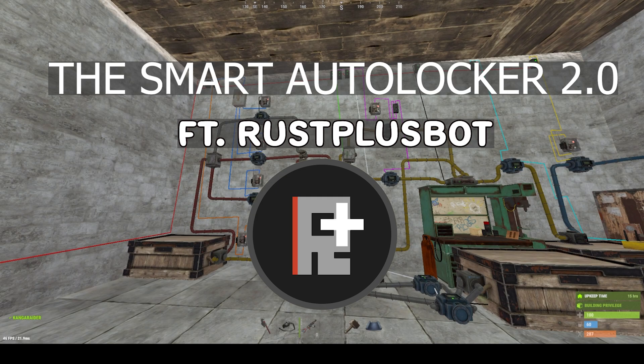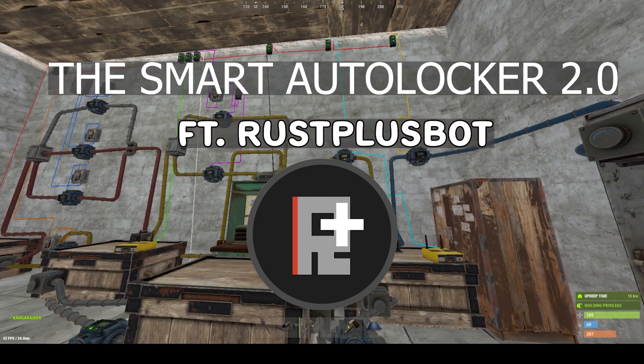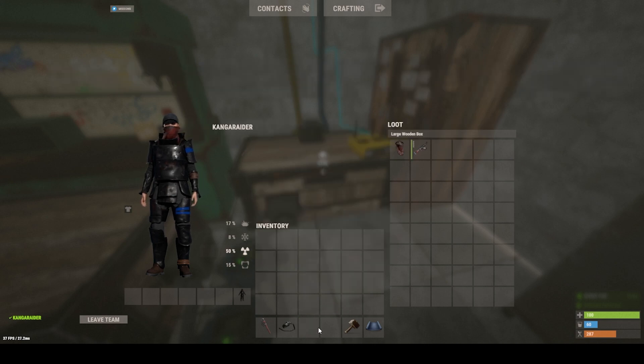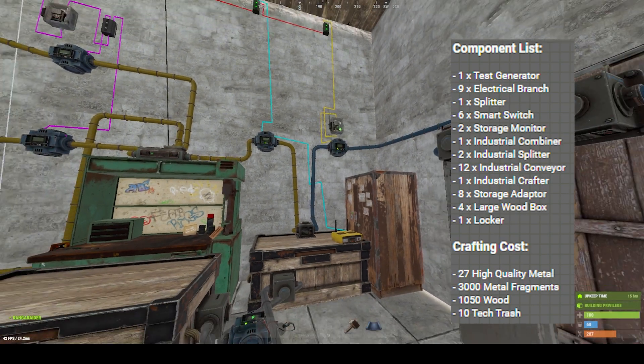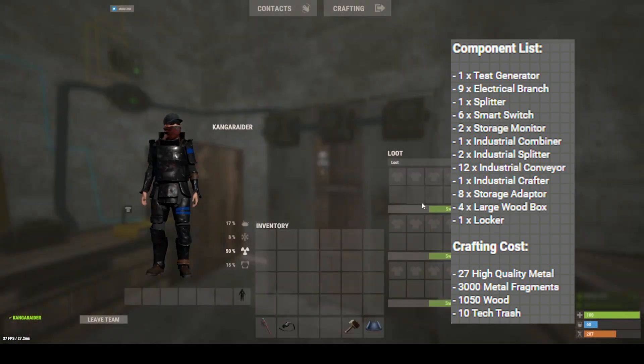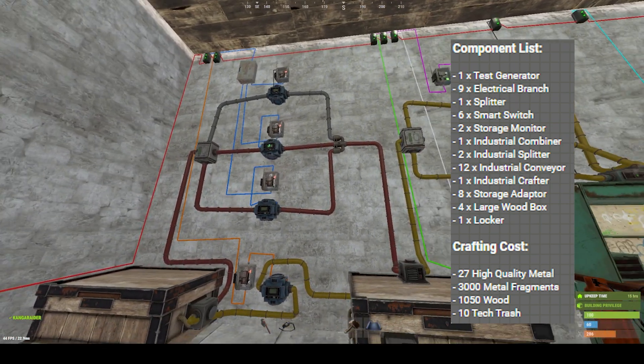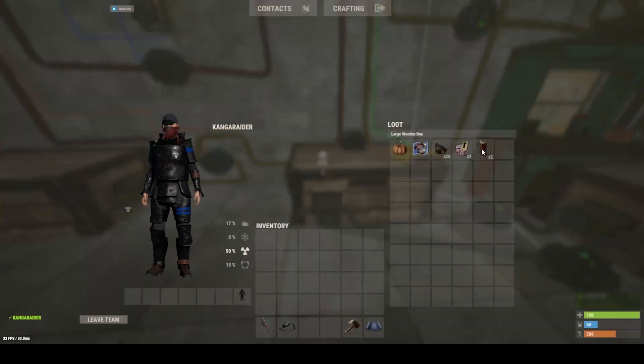Greetings and salutations! Welcome back to another Rust video. Today we're gonna have a look at the Smart Auto Locker 2.0. On the screen now you can see the list of components and the crafting costs to build this circuit. Now let's have a look and see what it does.